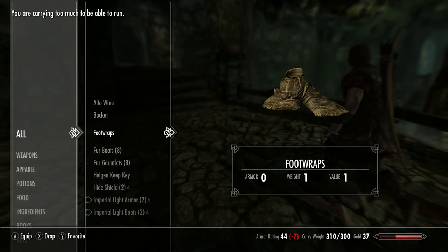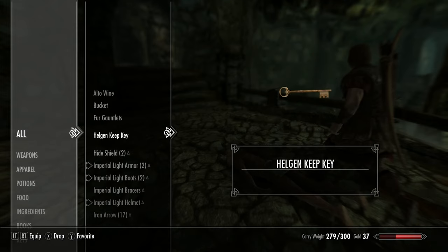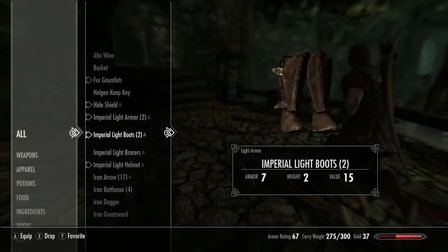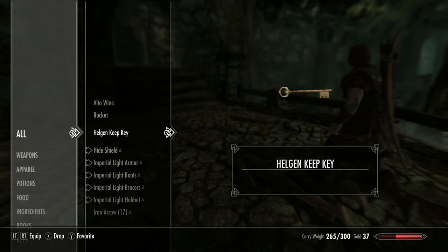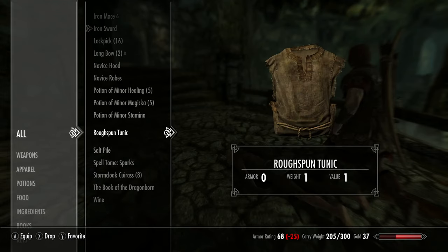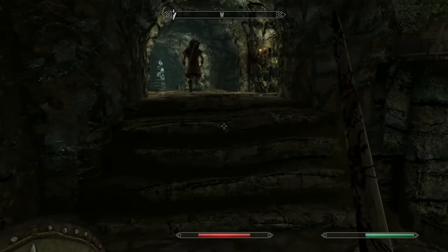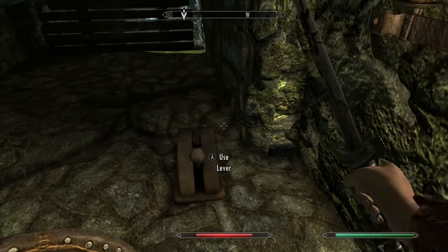I'll drop the fur boots, try and sell some of these. I'll have one pair and drop the rest. Equip that — shield, drop one, drop one, drop one, drop the braces. Iron greatsword — nah, I'll stick with the one-handed sword, I don't want a two-handed weapon. Iron wax — that's fine. We're under the carry weight now, that'll do. Sword and shield, my preferred way to play. I'm very boring in medieval games like this. I've been pressing X because I've been playing a lot of Cyberpunk where the button for doing anything is X, not A.